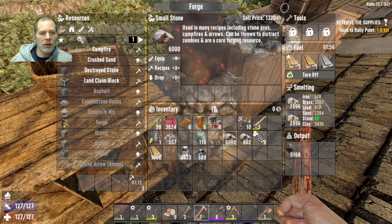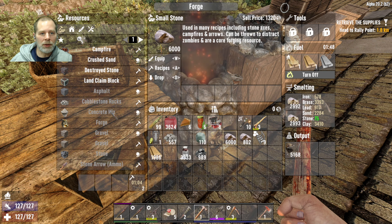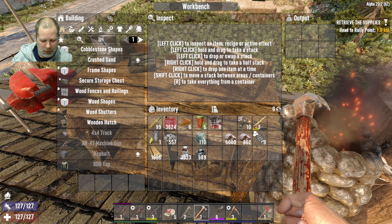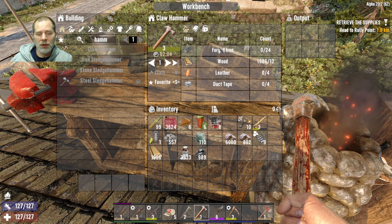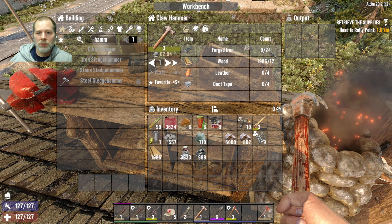I know you use stone in the forge for something but I can't remember what it is. We'll let that run. Then we can make a claw hammer — if we make that we can sell it. She wanted 4600 for it so I'm sure we can sell it for a decent amount. We have wood, four leather, four duct tape.